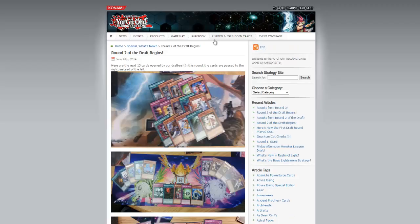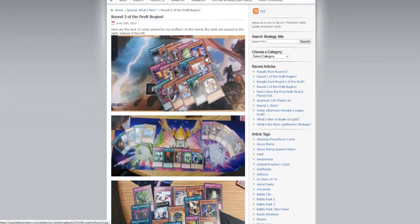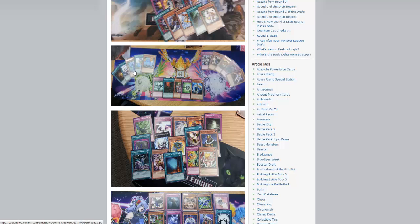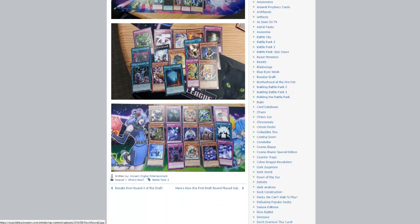Going into Draft Round 2: Sticky and Street Patrol getting a reprint, Miracle Fertilizer, Rare Sea Lancer which is actually kind of cool, Giga Brilliant — not really too expected — and Card Alliance, which I'm kind of curious to know what it does, but it looks like it's dinosaur support.